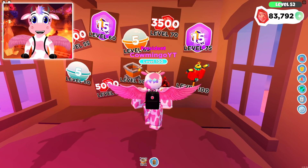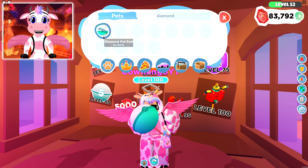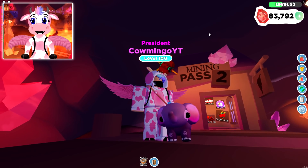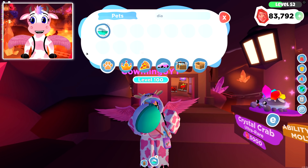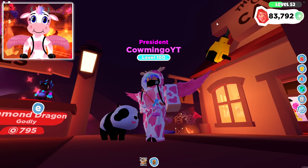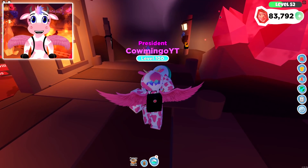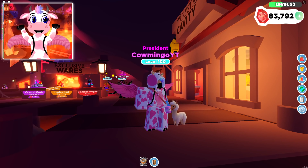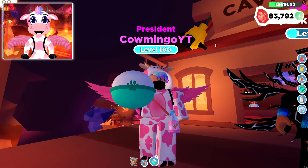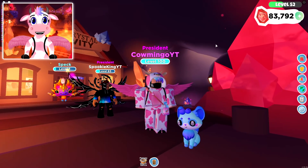Moving on to the diamond pet pods from level 80 — I have five of those too. Our first diamond pet pod gave us an ultra elephant! The second gave us a panda — now we have all three bear pets from the cave, hilarious! The third gave another elephant pack. The fourth gave us an ultra T-Rex, and the very last diamond pet pod gave us an ultra blueberry panda — that is so lucky!